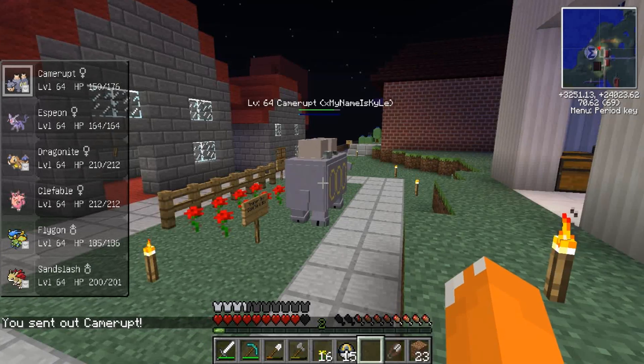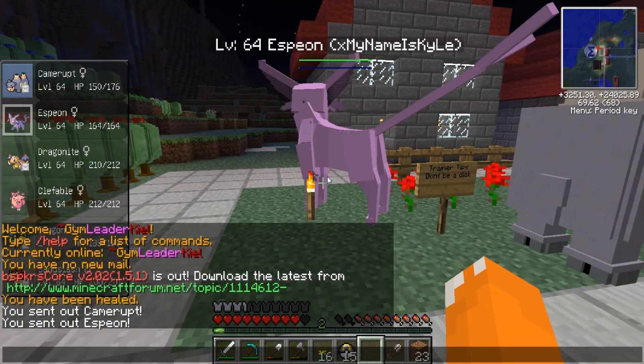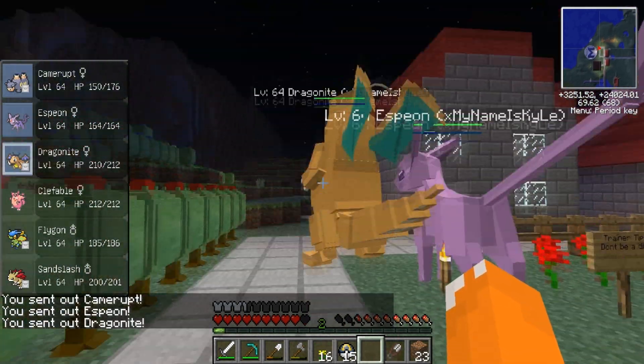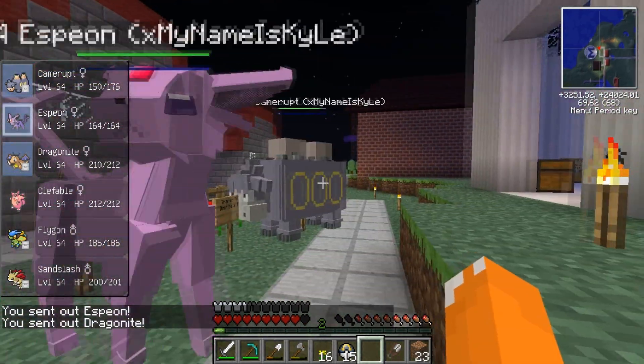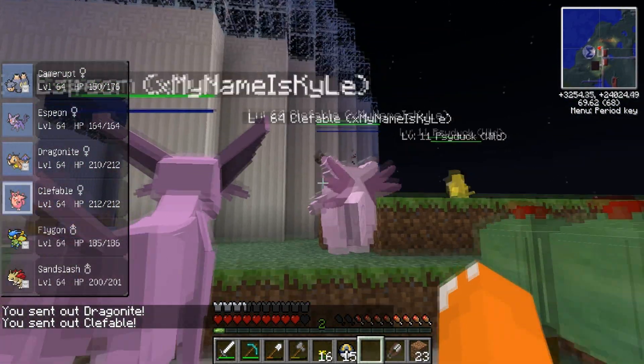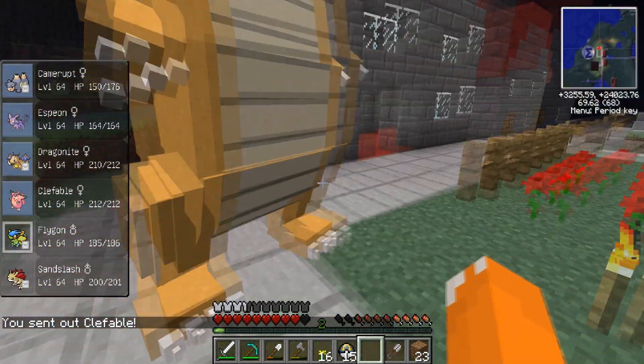I'll just show you all my Pokemon. I got a Shiny Camerpt. I got an Espeon — big ol' dirty Espeon there. I got my Dragonite, with the Fable Nose Flamethrower, Thunder Wave, Ice Beam, and Brick Break. Awesome moveset.